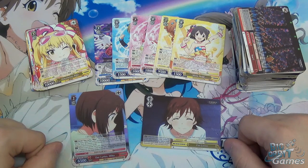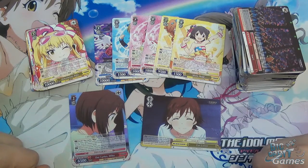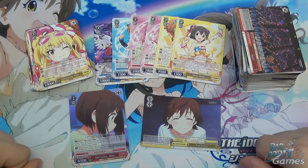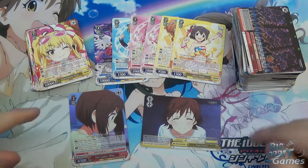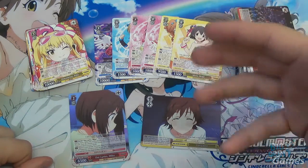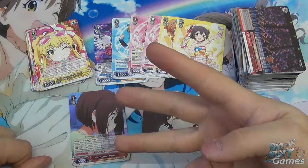If you had any umming and ahing, definitely go for this set — it looks like it can be a lot of fun to play. That is everything from my booster box. Remember, everything you see here today can be bought and sold on our website as individual cards at BigOrbitCards.co.uk. I've also unboxed the three trial decks for the Idolmaster Cinderella Girls — they do one for each colour, which is cool.